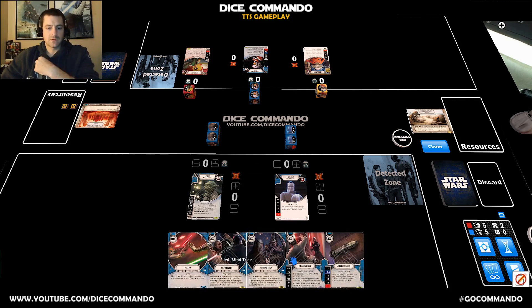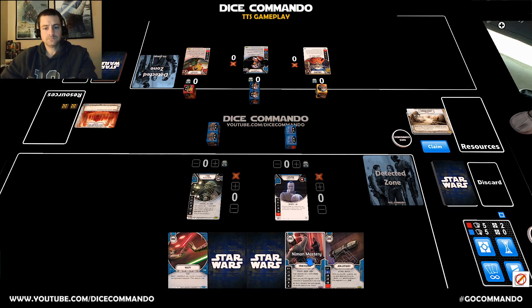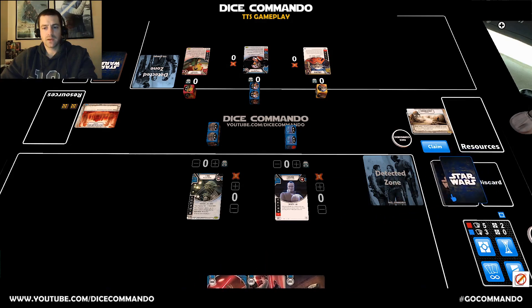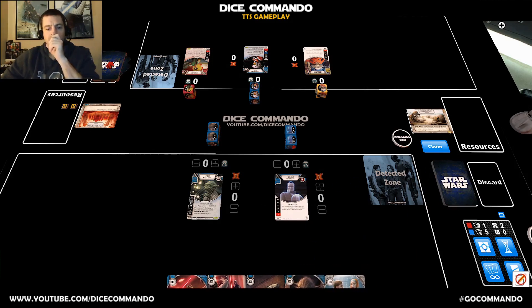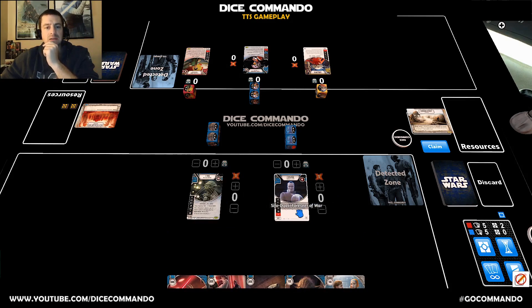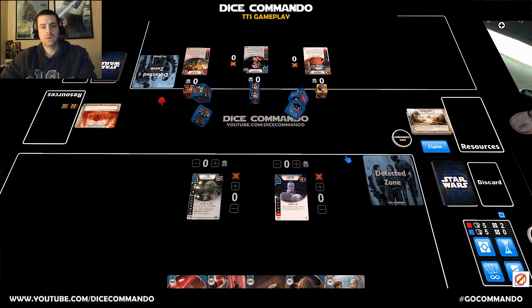That's a good start — the Jedi Saber. That's a really good start, so I'll put those two back. I don't need the Unshackle, but at least we got a grey card out of the deck. I'm only playing two resources for Saifo-Dyas. Alright, good luck my man.